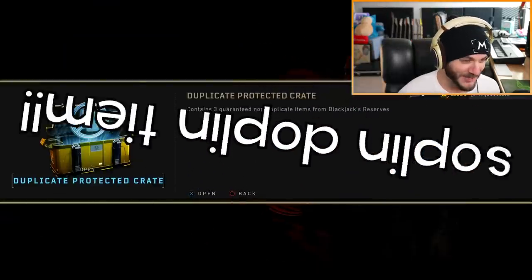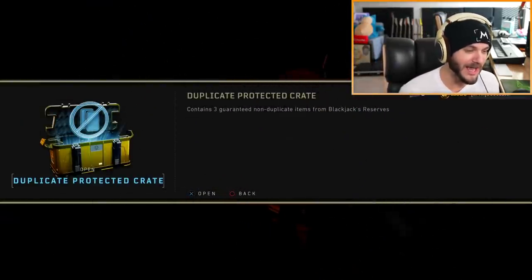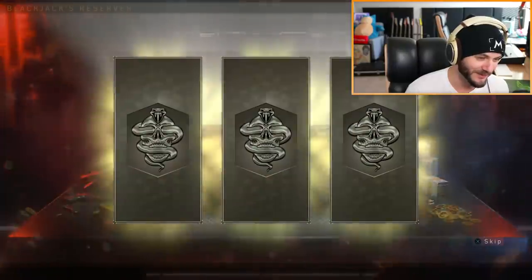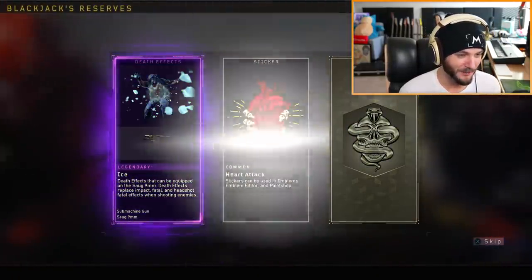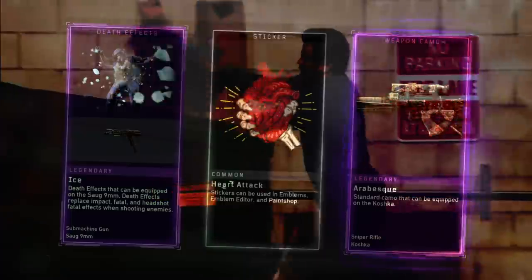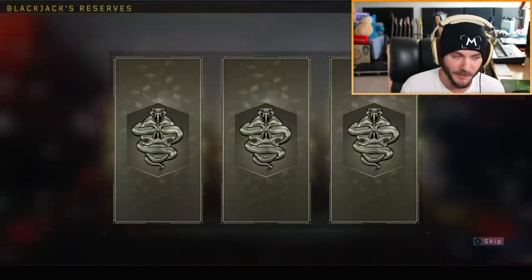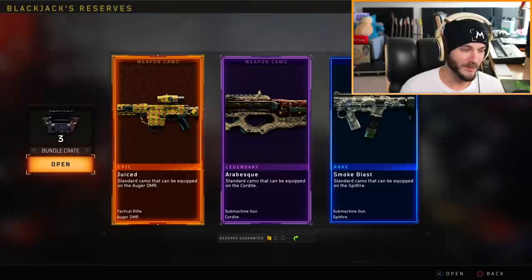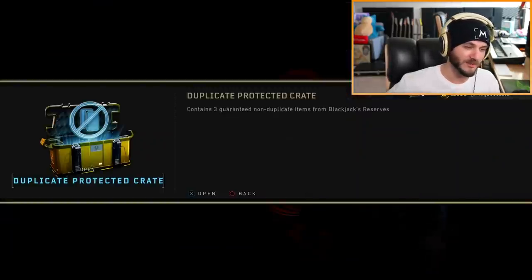There they are. Okay, time for a supply drop opening. It's dupe-protected. I mean, I played a decent amount of Black Ops 4, so I should be able to get something good. We're gonna go through the full opening — you have to do the full animation or you just get trash. Oh, juice camo for the Auger. Three pointless camos.